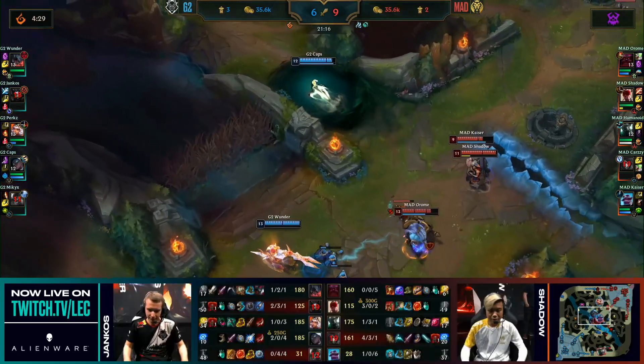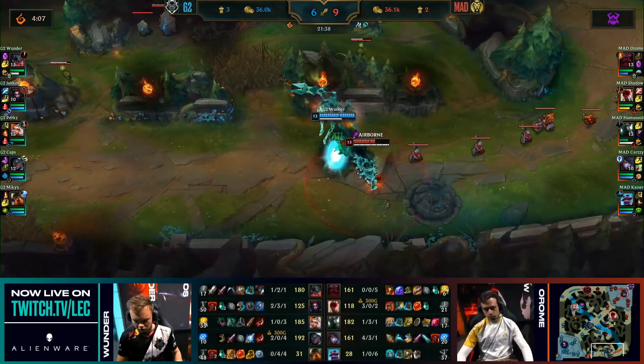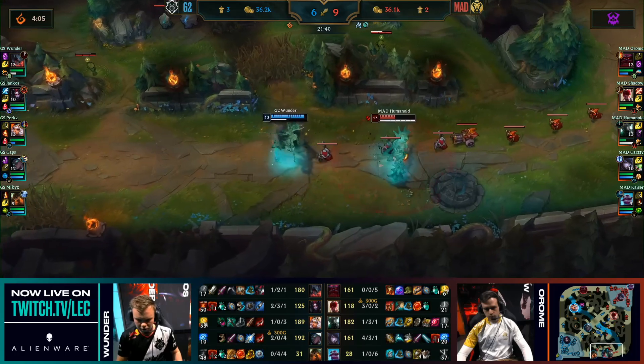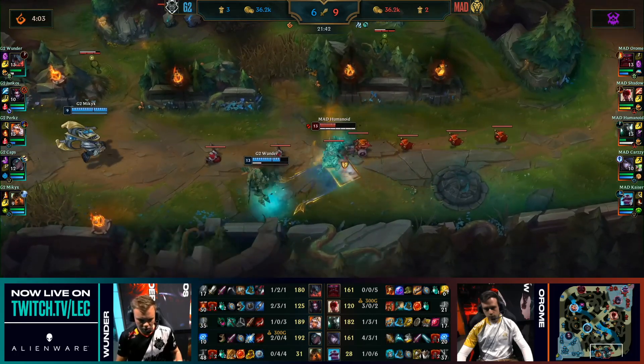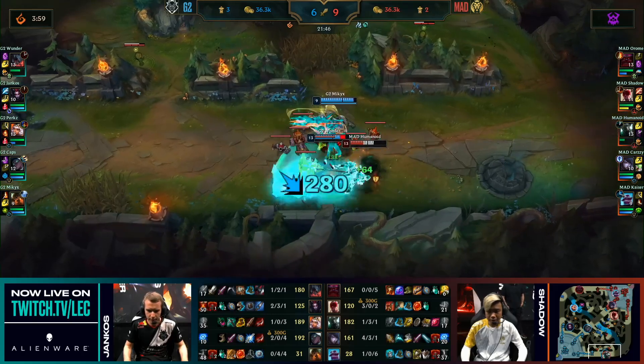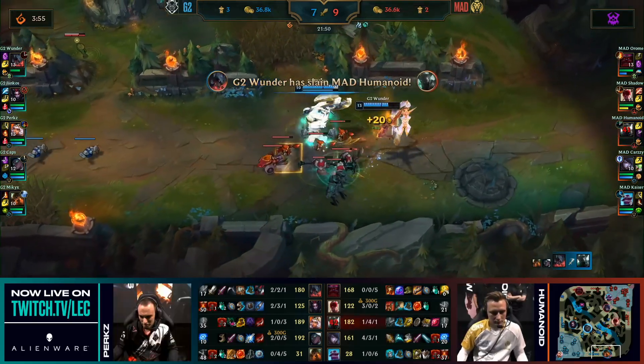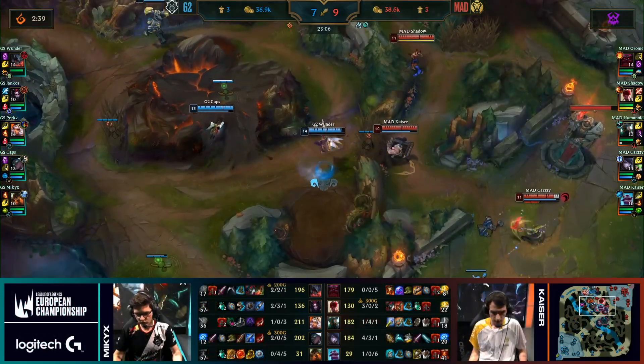Caps dodges away from the Glacial Fissure between these two teams, and Wunder's trying to even out just a little bit more. The Infernal Chains will pull back Humanoid, the death realm is there. Here comes Mickey, and Wunder's still on the chase — but there is the Dawning Shadow, and there goes Humanoid. Another kill to Wunder. Stopwatch available to her.